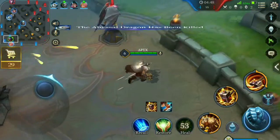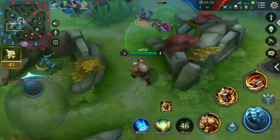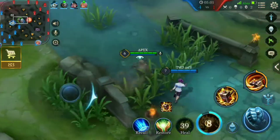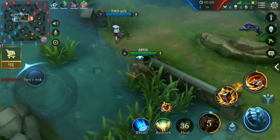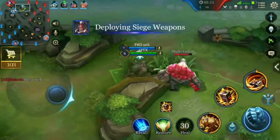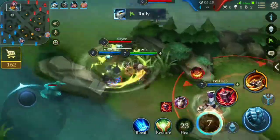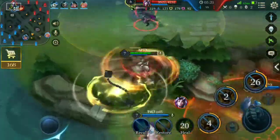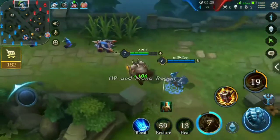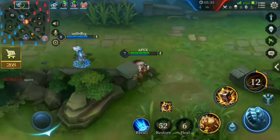Always recall to your base when you are too low or don't have mana. Here we try to get a kill from Yon but he doesn't move from his turret — that is very clever of him. We get the red buff from the enemy team; try to take their buffs whenever possible.